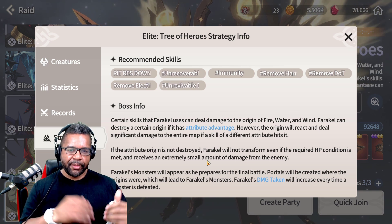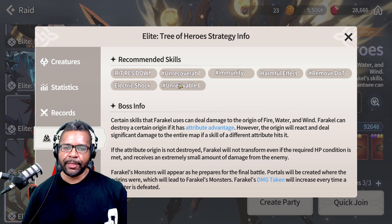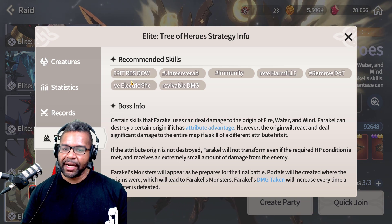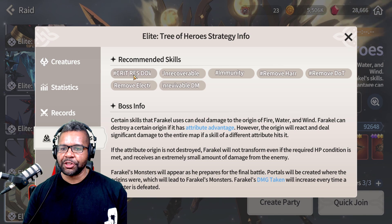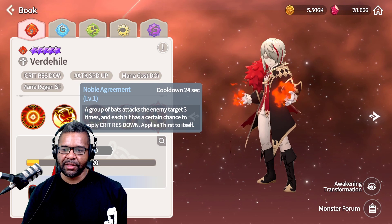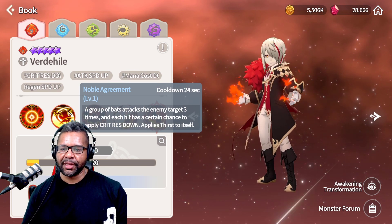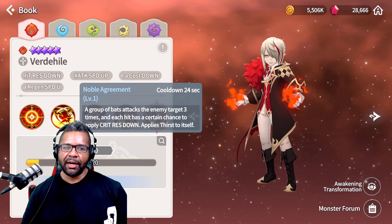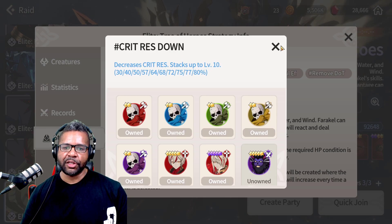He provided quite a bit of insight on this. One of the biggest pieces of advice he wanted to give to the North American community was the utilization of critical resistance down. If you have Verde Hill and have the opportunity to put this on your team, the second skill is actually really, really good. This critical resistance down is going to help you do a little bit more damage. If you have somebody in your lineup with this, definitely try to incorporate it so you can get your stacks up really high.